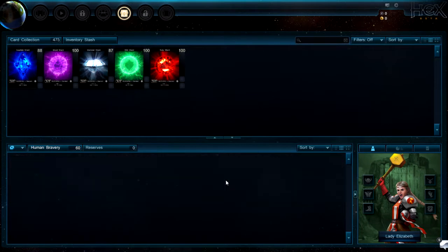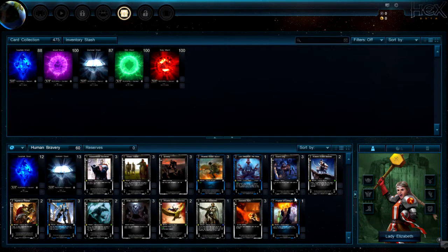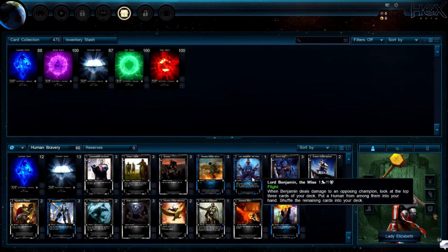This is my deck — it's a pretty decent deck. It's a blue-white humans build. The rare is Prophet Logain, not the best champion, but you also get Lord Benjamin, so it's a nice trade-off.